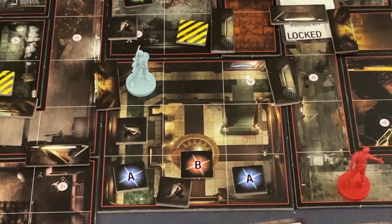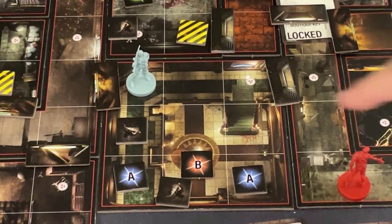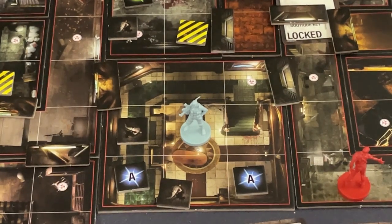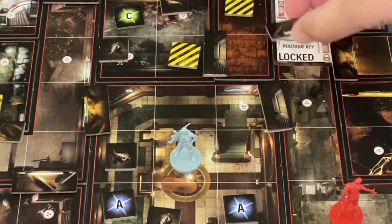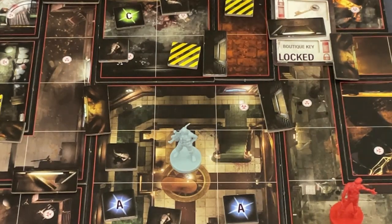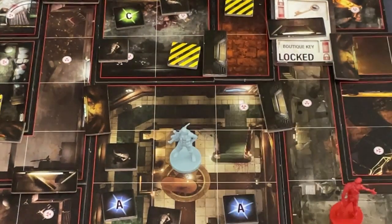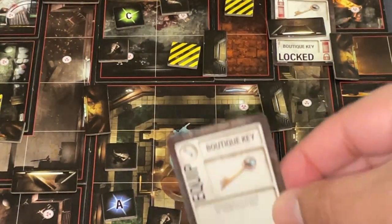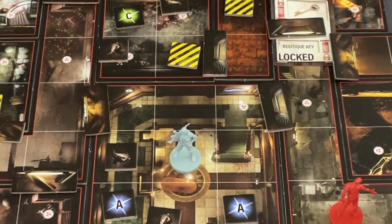I place the corpse on a spawn point. The tension deck has ways of waking up corpses, so it's a push-your-luck situation. For my last action I draw the B deck — I got the Boutique Key! As you can see, the boutique key is locking off access to a part of the map I need to progress the scenario. There are only two B cards since there are only two tokens. In a full campaign I'd cover the whole board, but for this demo I'm going straight for the key.